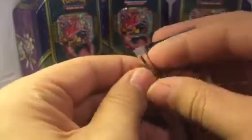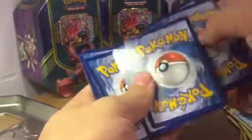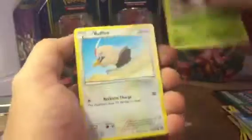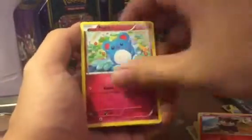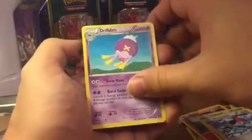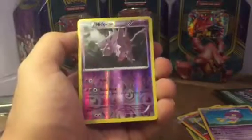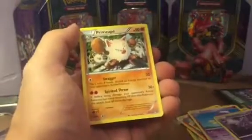Next I'll be opening Steam Siege. Steam Siege packs I cannot open them. Alright, there we go. Hoping for some amazing pulls just like the packs from yesterday. Cards include: Foongus, Fletchinder, Driflim, Nidorino as the reverse — pretty nice looking card — and the rare in the pack is a Primeape.